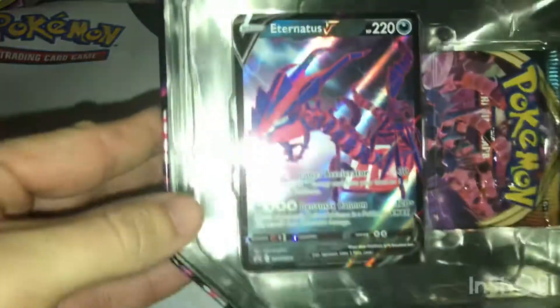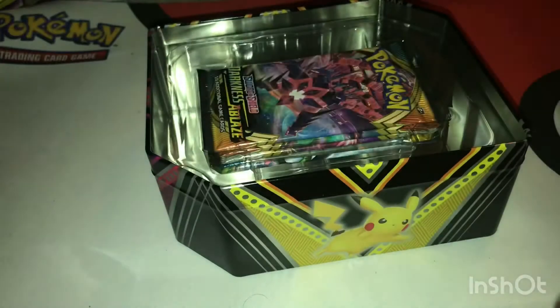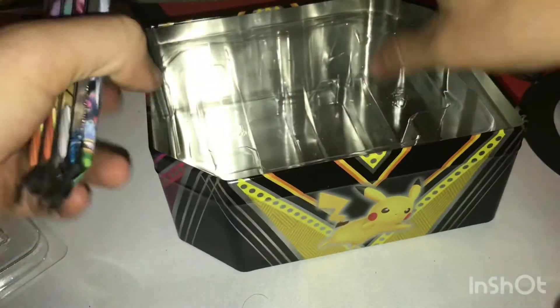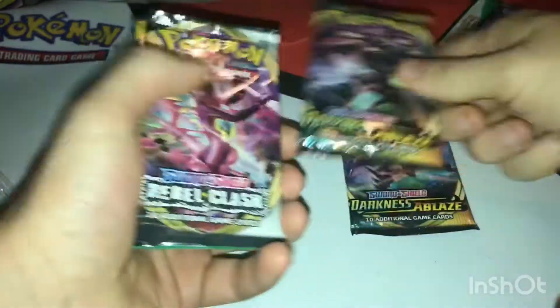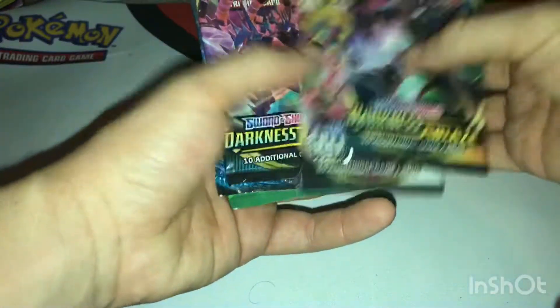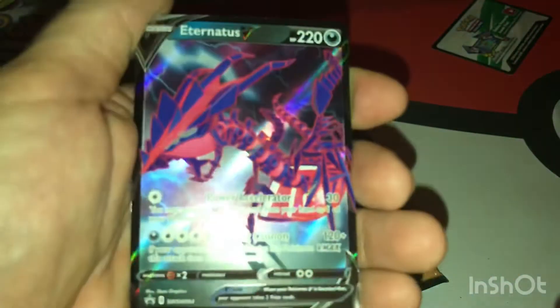Pull this out — very nice. There we go, the Eternus V. The packs are: Darkness Ablaze, Darkness Ablaze, Rebel Clash, Sun and Moon, and Fates Collide. Just like last time. Here we are with the nice Eternus V card.